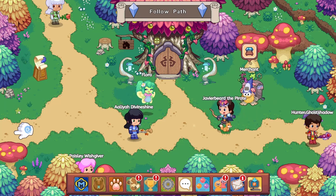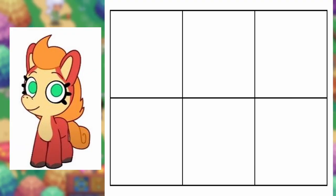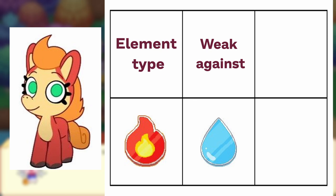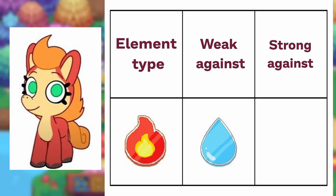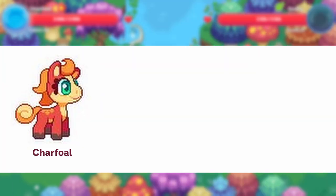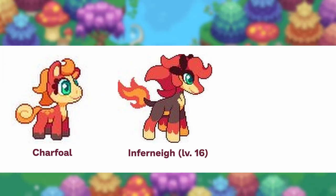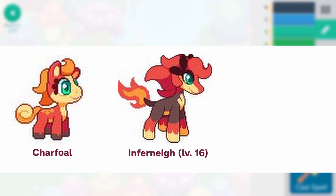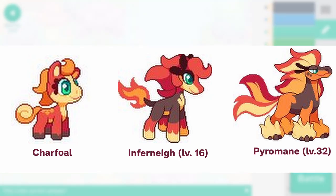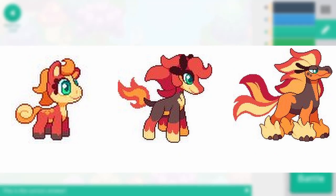Starting with the cutest and most fiery pony you'll ever meet, it's Charful. Charful is a fire element pet that resembles a small red horse with big blue-green eyes. Its fire element means that it's weak against water and shadow type attacks but strong against earth and ice type. Charful also evolves into Infernee at level 16 and reaches their ultimate form, Pyromane, at level 32. With each evolution, this little horse gets more fiery and dashing.